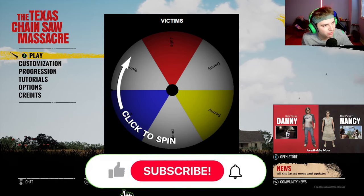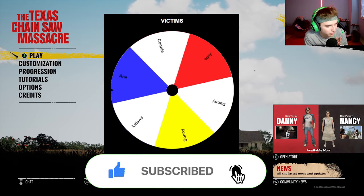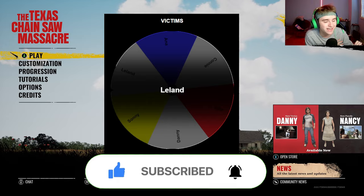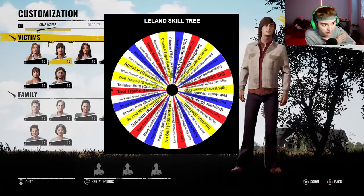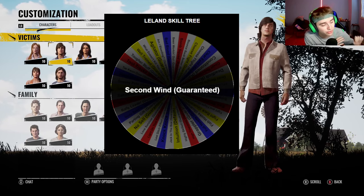The first wheel decides my build. Let's see which victim I have to use. For the first episode I have to use Leland. For the first perk, let's see which perk I have to use — there are so many perks on Leland's skill tree. I have to use Second Wind for the first perk, which is a guaranteed perk.